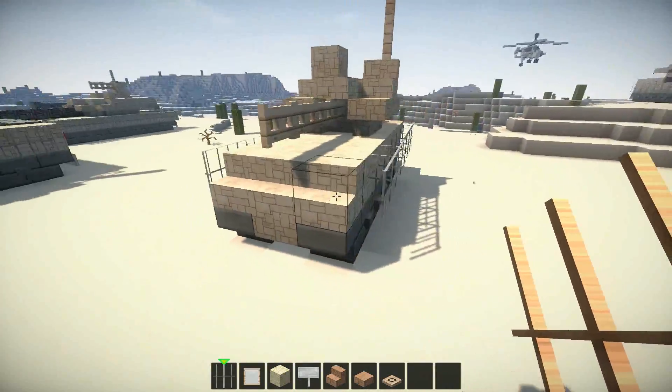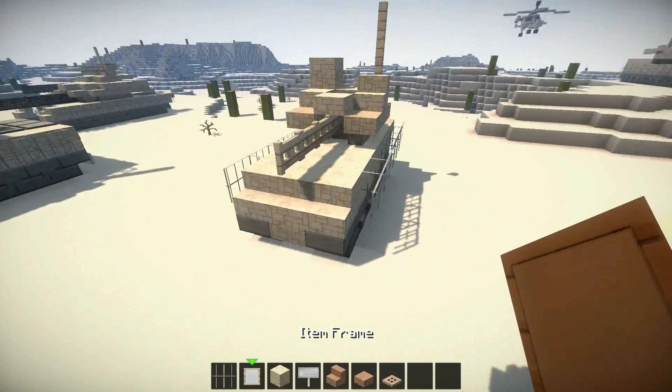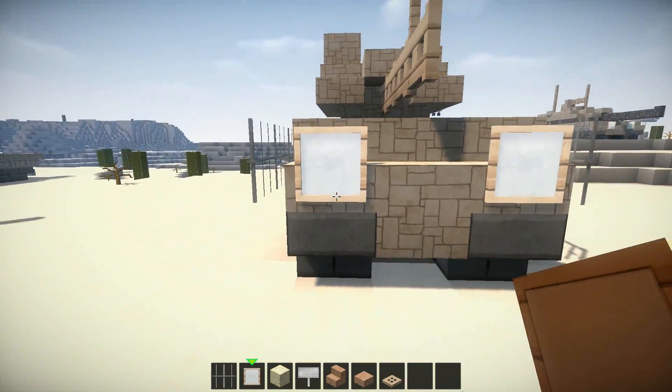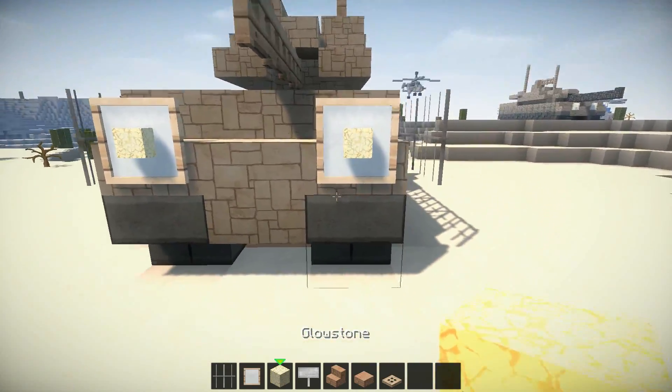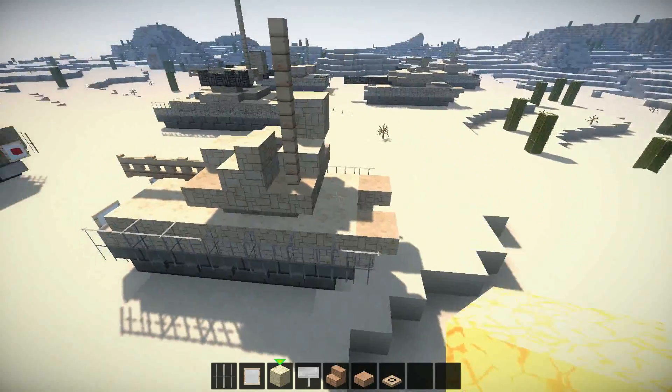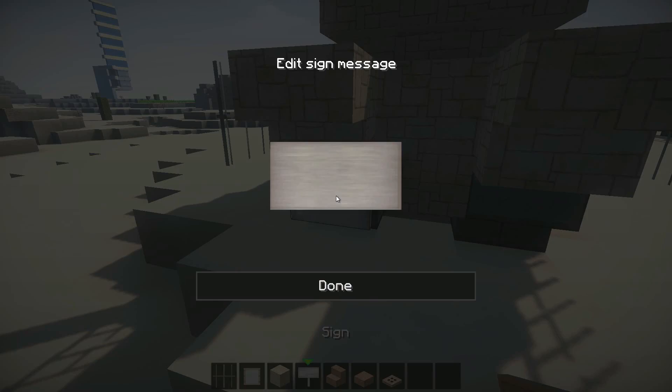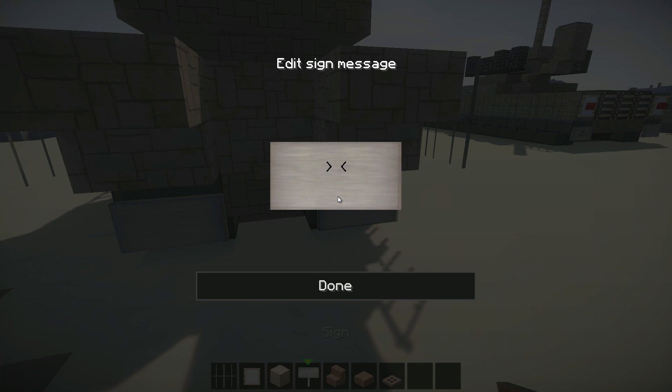Like so. And now at the front here, you want to place an item frame right there on this stair and that one as well, and place cloth in those. At the back here, you want to have signs right here — you can type whatever you want.